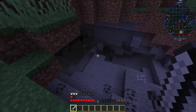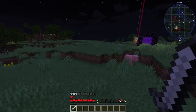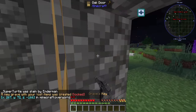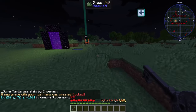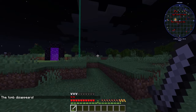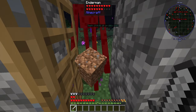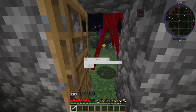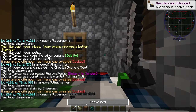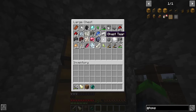Now I'm gonna go look for some Endermen. Oh, I hear him — there he is. I stared at him — I didn't think this through. I don't have a plan to fall back to, and I'm out of food. Okay, we got him over here. Let's look at him again — yeah, he's mad. Yes! We got a pearl! Oh my gosh, I can't believe we actually got one. We could do it — we just needed one Enderman. That was it. Holy crap.